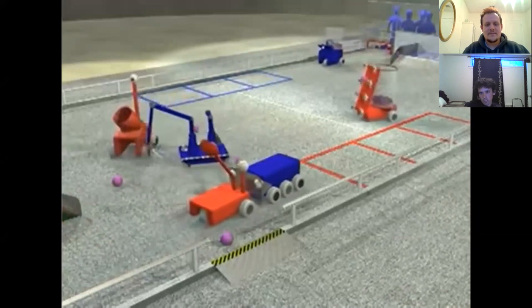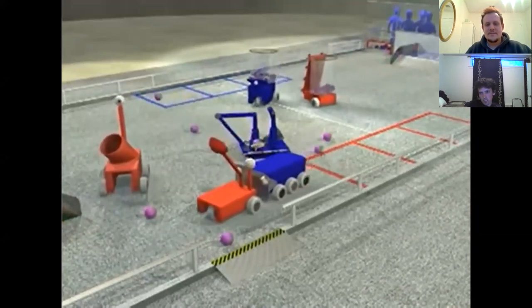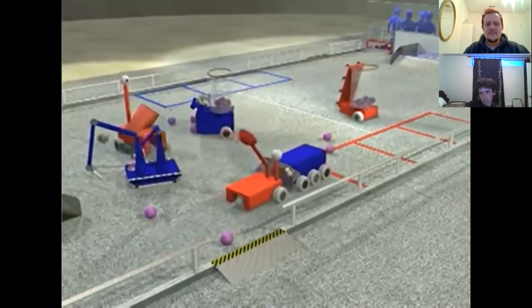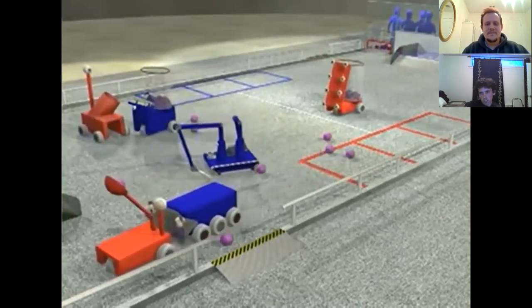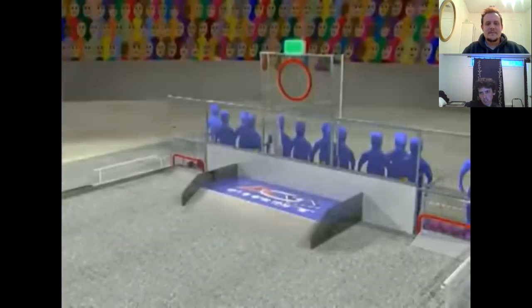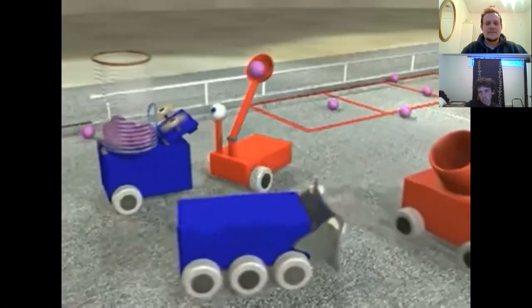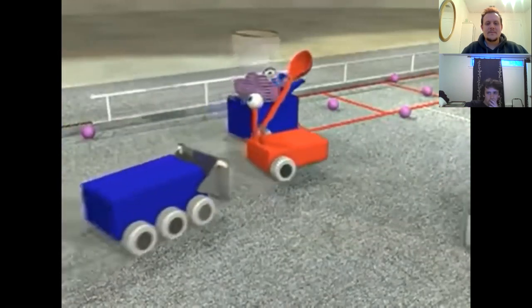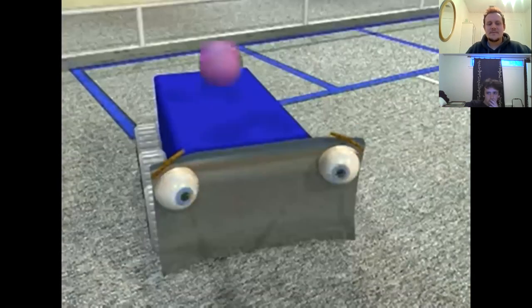At all times during this period, one robot from the defending alliance must remain at the far end of the field and cannot cross the midfield line. For the next period, the roles reverse as the offensive alliance goes on defense and vice versa. Thus every robot will need both good offensive and defensive capabilities, and must be robust enough to withstand impacts from other robots and the occasional ball.